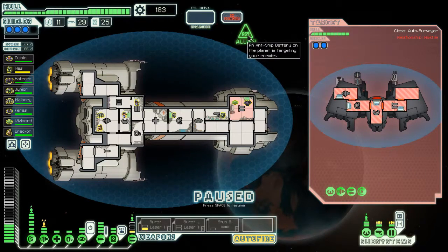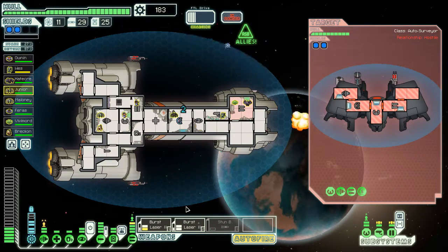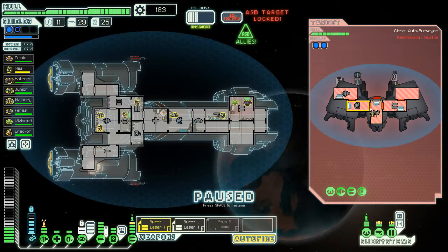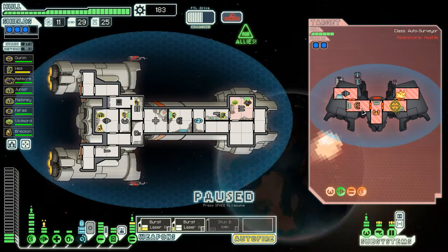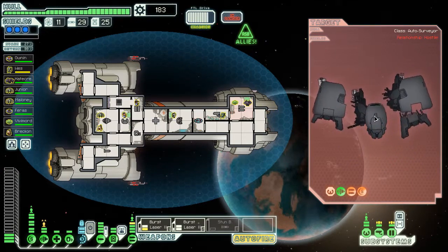ASB — see this ASB here, anti-ship batteries? In this case we have allies. Normally this would be the opponent's ASBs — they wouldn't attack us, they'd attack them. I've never had ally ASBs. Pretty nice. Their bomb missed, didn't even get to our ship. Let's go for their weapons. They're on fire, but that doesn't matter much. ASB hits hard. Anti-ship batteries are also scary because they put holes in ships very easily.